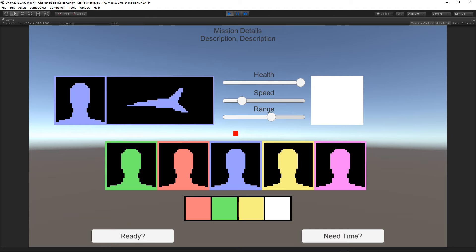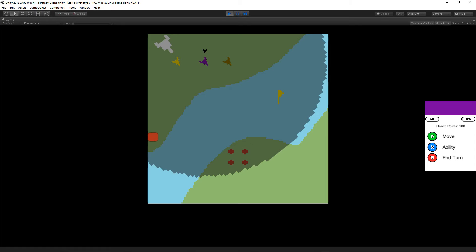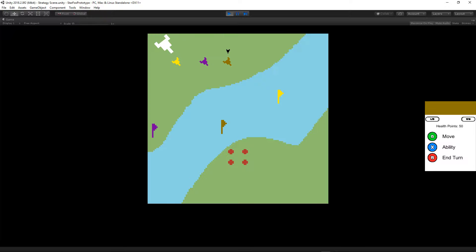The system also keeps the player from selecting the same person twice, and the player can deselect characters in sequential order. Once the player has made their choices, then we go to the strategy screen. Next thing I gotta do is update the strategy screen sprites with the colors selected, so that it's all consistent.